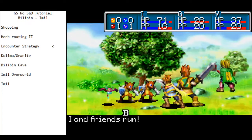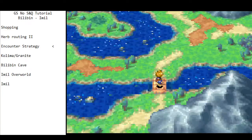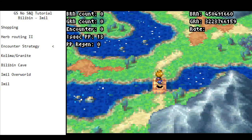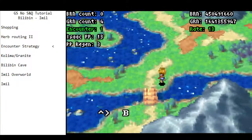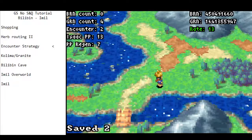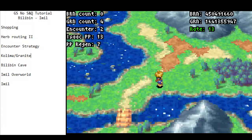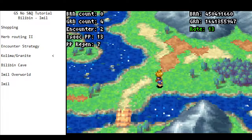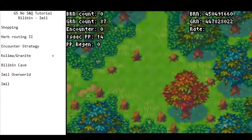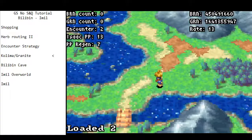We're taking like 6 or 7 damage — it doesn't really matter. You'd probably want to heal someone like Garrett who only has 26 HP, but generally speaking you're totally fine. I often get asked: why do we go to Kolyma Forest before Kolyma? So what we do is run up here, go into Kolyma Forest, get these cutscenes, and then visit Kolyma.